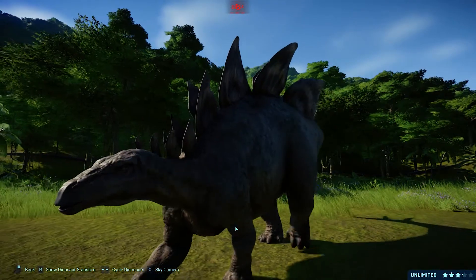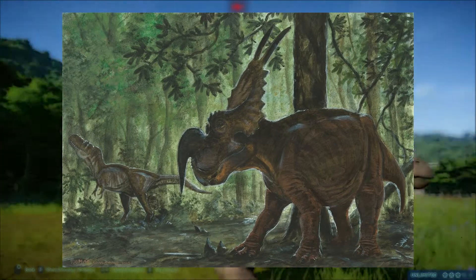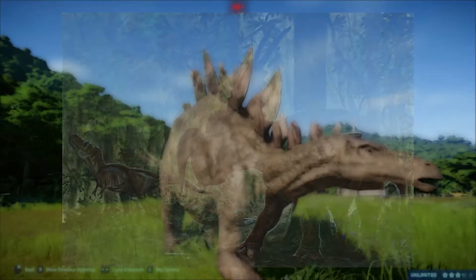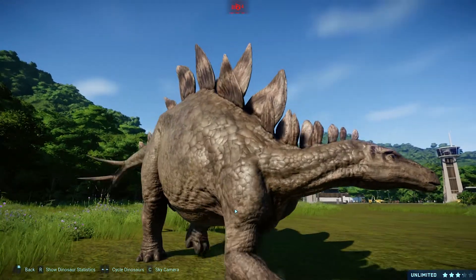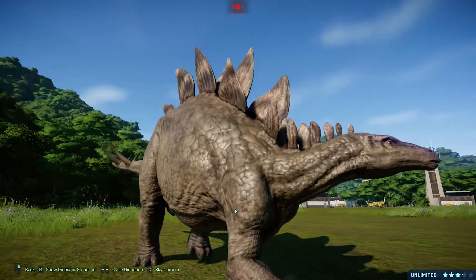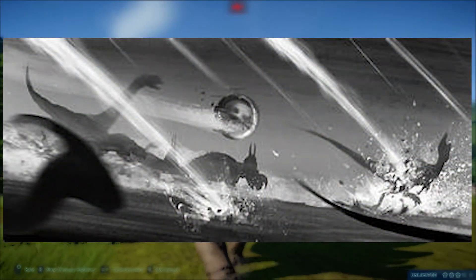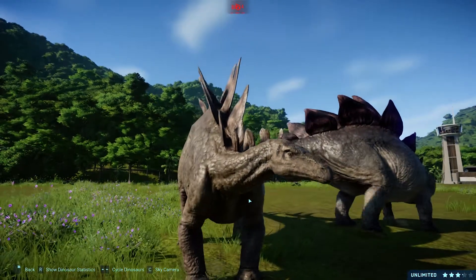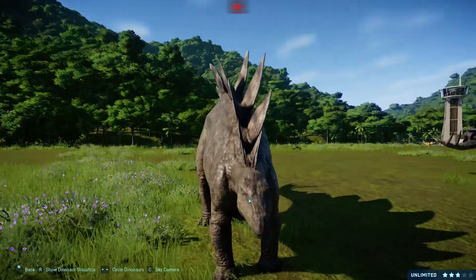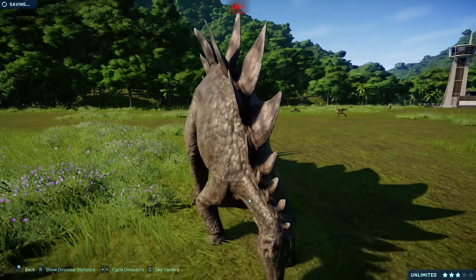Coming in last place is Einiosaurus, a dinosaur that has slowly been rising on my favorites list. Einiosaurus is a centrosaurian ceratopsian found in northwestern Montana during the upper Cretaceous, represented by 15 different specimens of varying ages. It could reach lengths of six meters. It made a small appearance in Jurassic World Fallen Kingdom as concept art, but Colin Trevorrow did confirm he had no plans to add it into the movie — which is unfortunate, because I love variety in our ceratopsians.